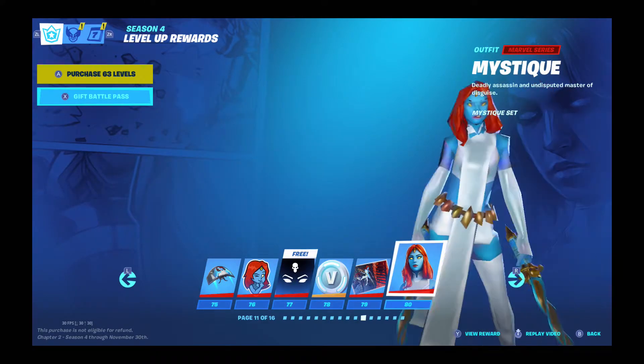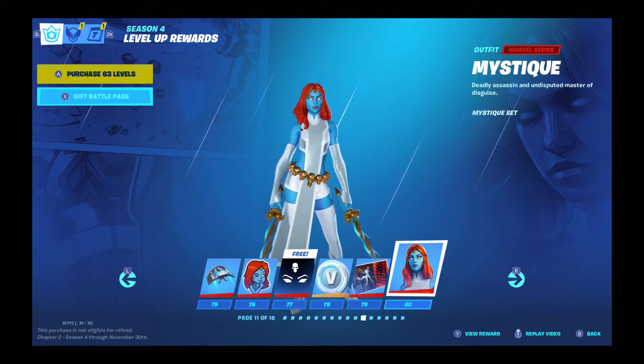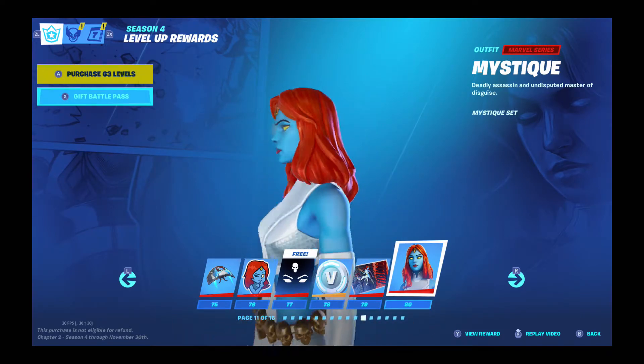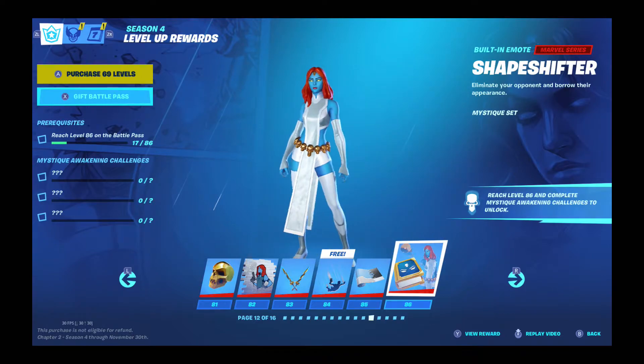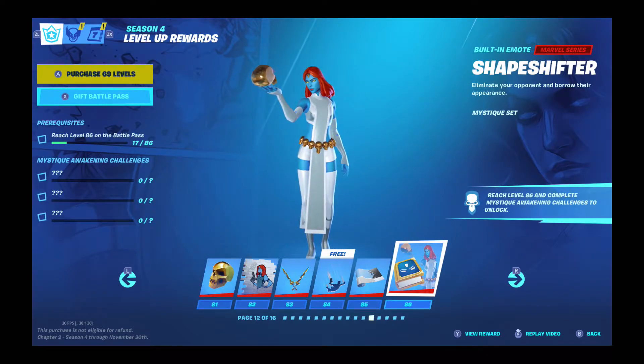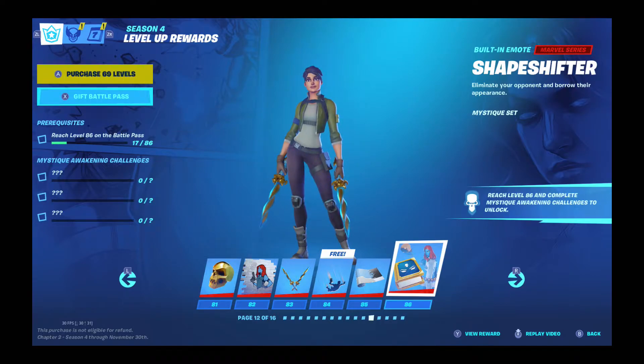Next we have Mystique. To be honest, I wasn't sure how to pronounce her name, but she's like a morpher — she can morph into people. And if you get her emote, you can morph into whoever you killed. You can turn into a default.